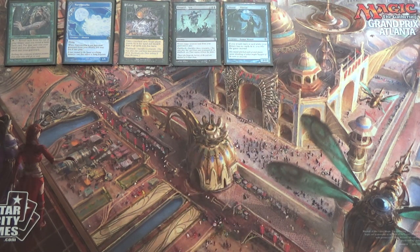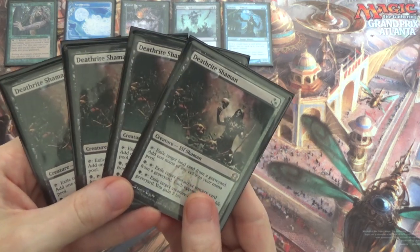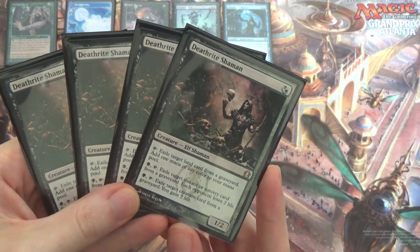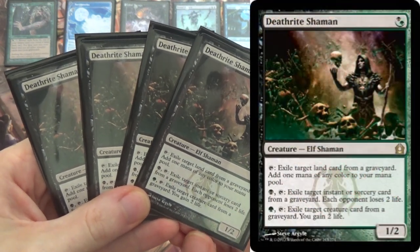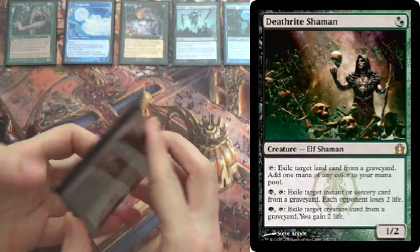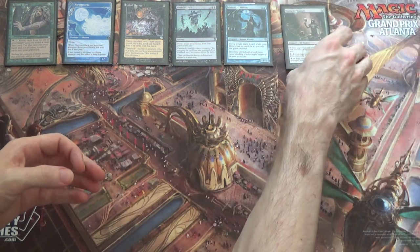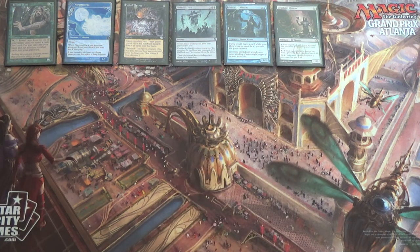We have another card that's banned in Legacy and banned in Modern, but unrestricted in Vintage — good old Deathrite Shaman, our one-mana Planeswalker. It ramps us, it deals with the graveyard, it's an alternate win condition. This is a great card. I'm a little bit surprised it doesn't see more play in Vintage, but it loses to Mental Misstep and it can be a little slow.